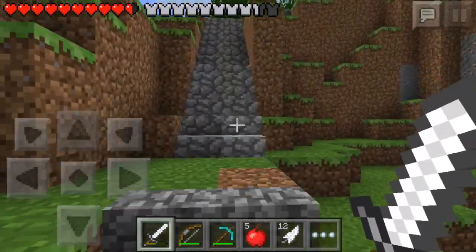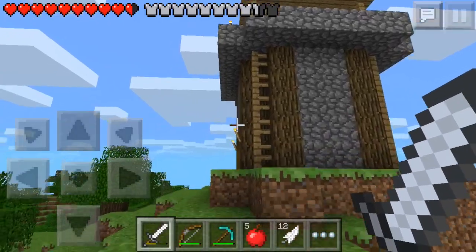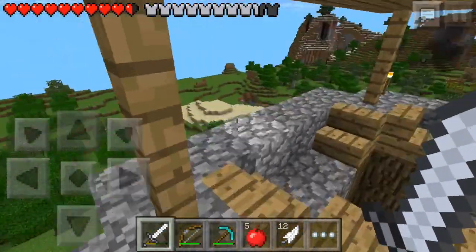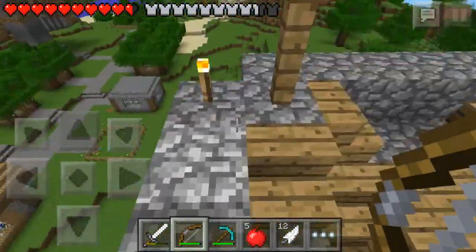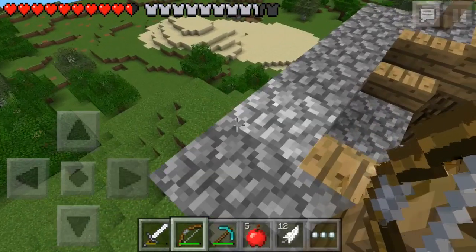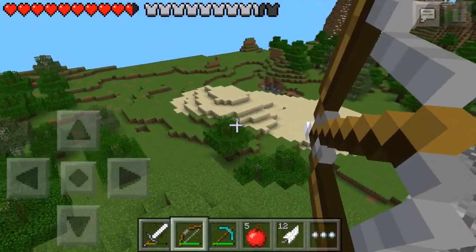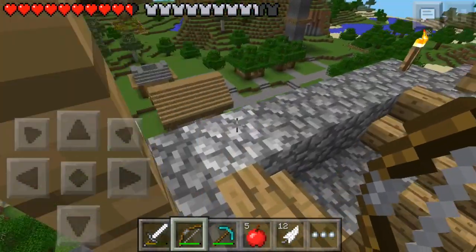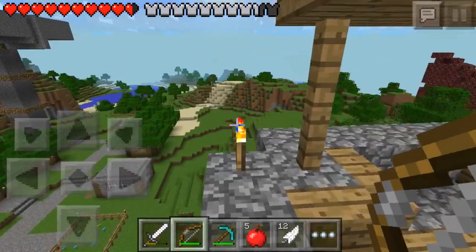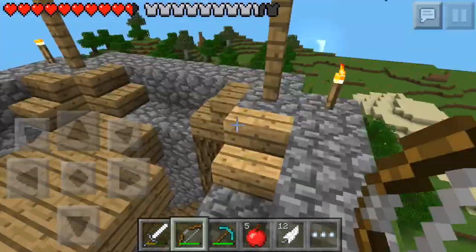Coming over to here, we have two different objects that I built. One of which is the watchtower — if you're getting ambushed by mobs, you can hide up in here and snipe mobs from a distance. I don't see any mobs, but if there were any I'd demonstrate. For example, let's say there's a mob down by that tree — we're going to shoot that mob. Boom, we killed it. You know what, I'm going to demonstrate on that sheep — I'm sorry, sheep. Yeah, you can very much ambush mobs from up here, and you get an entire look at the village. It's kind of small but it looks pretty cool. But yeah, this is the watchtower.